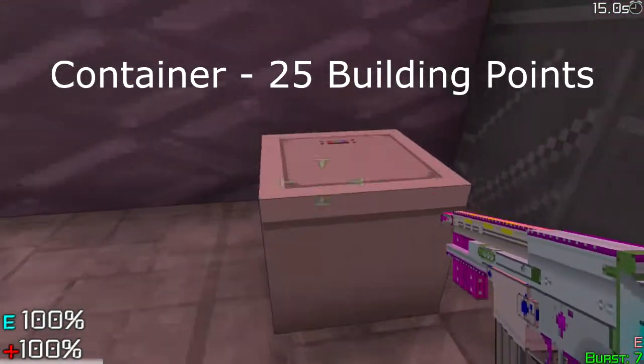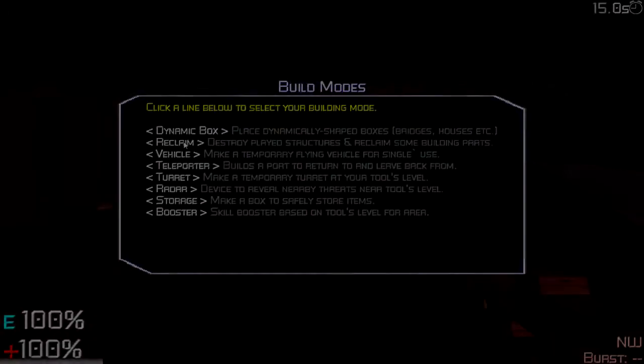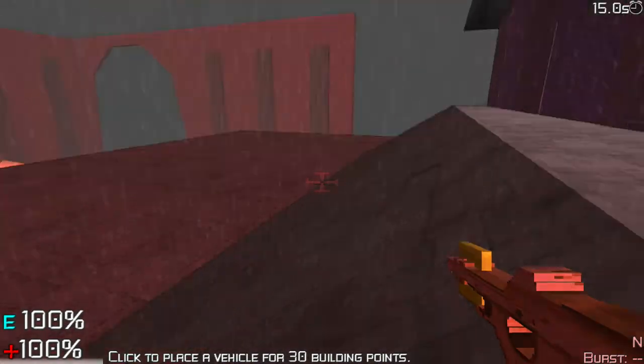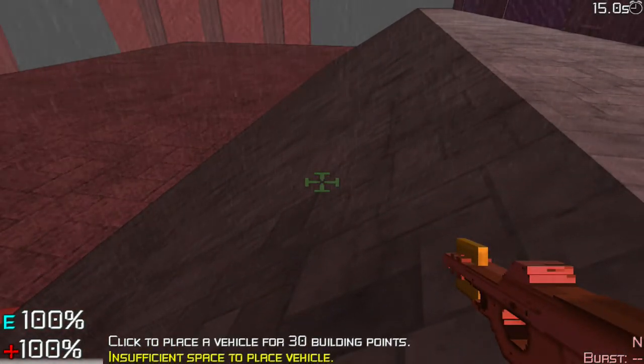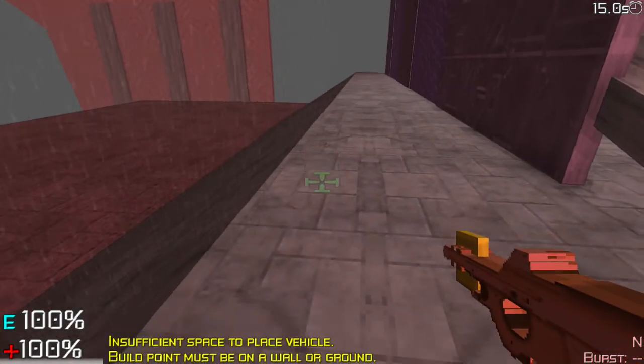The first thing we're going to look at is a storage container. It's pretty cheap — only 25 parts. You'll find yourself in a situation early on where you have a lot of items you really wish you could keep, something you might be able to combine later to make a better weapon, and you just don't have the space for it. Make sure you get a storage container early on.